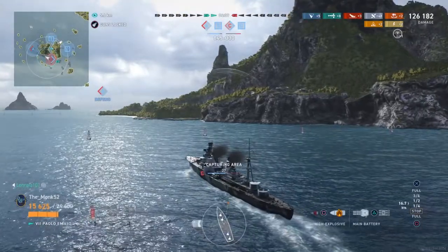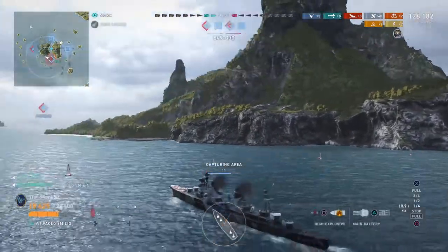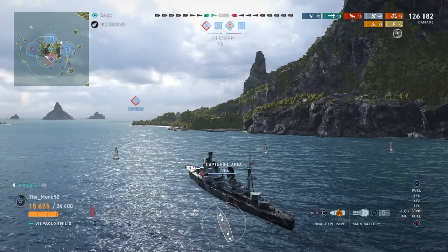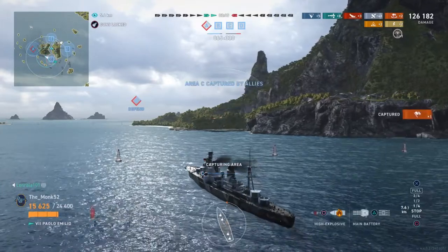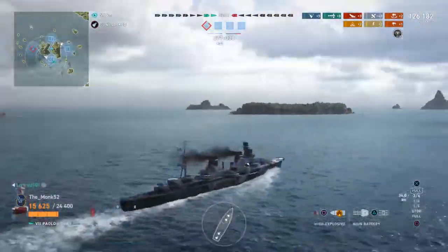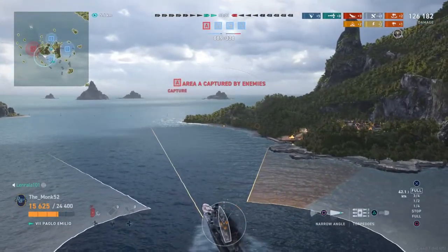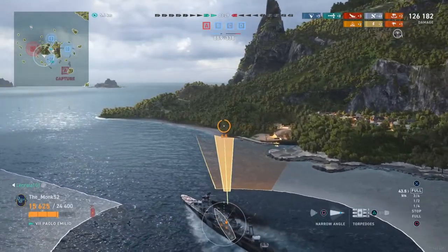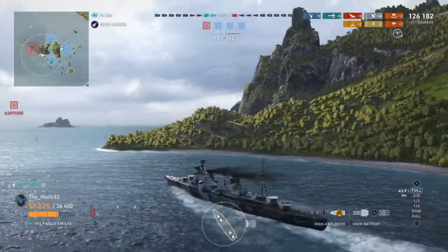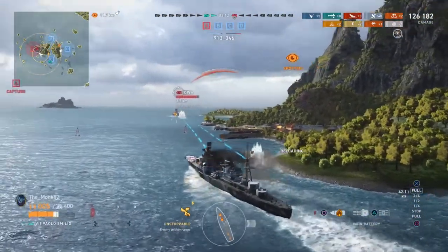The better play, honestly, is to capture the area first then pursue the guy, because captures are worth more points, and points mean prizes. We're playing the Paolo Emilio right now to actually earn money, not just for giggles. On the topic of credits: if you get a good game in Tier 7 you earn pretty much more than you would in Tier 6, but on average you'll earn more in Tier 6. Tier 6 is far more consistent if you're not having the best day. If you're a very good player, Tier 7 is probably slightly more beneficial for credit earning, but if you just want consistent grind, Tier 6 is the way.